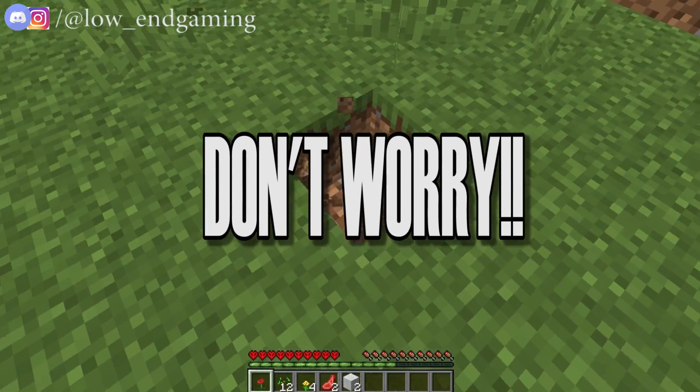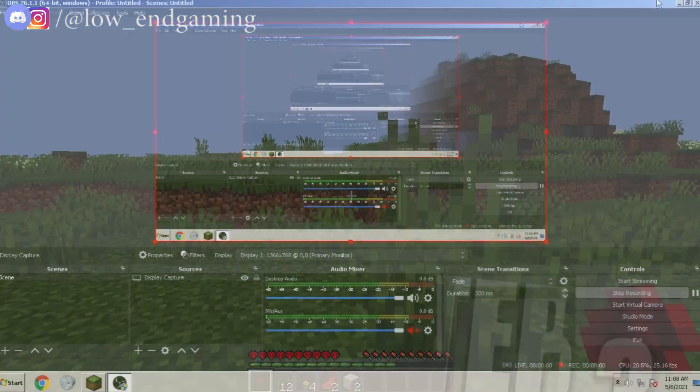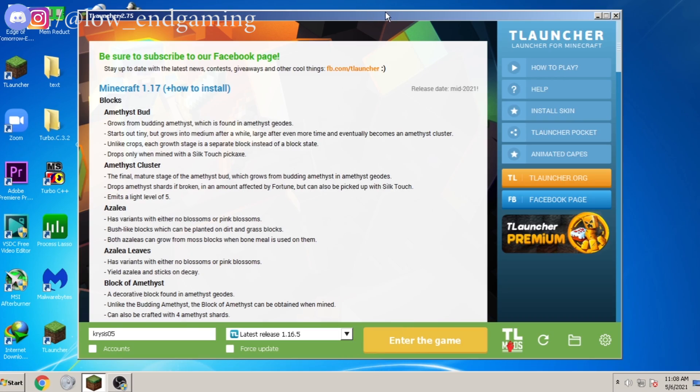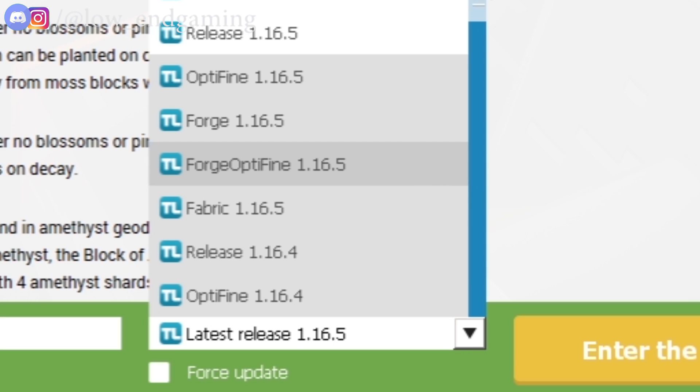But if you still face lag and stutter issues, then make sure to follow me to the next step. For step number 3, you must first open the T-Launcher. Then down here, open the drop-down list, go down and select Forge Optifine 1.16.5.